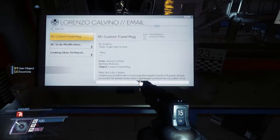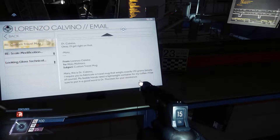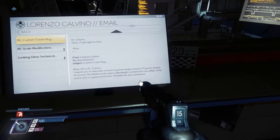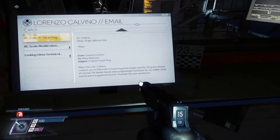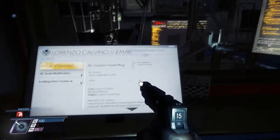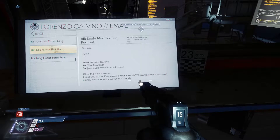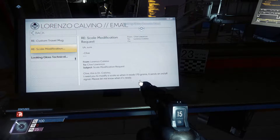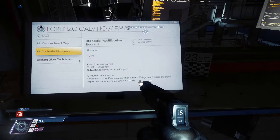Custom travel mug from Ferry. 'Mary, this is Dr. Calvino. I require you to fabricate a travel mug that weighs exactly 170 grams, empty of course. My feeble hands need a lightweight container for my coffee. I'll be sure to put in a good word to Dr. Thorstein for your assistance.' Mary, that must have been so annoying. Scale modification: 'Clive, this is Dr. Calvino. I need you to modify a scale so when it reads 170 grams, it sends an on-off signal.' Oh, interesting — so he had the mug made to exactly 170 grams. He's definitely up to something.